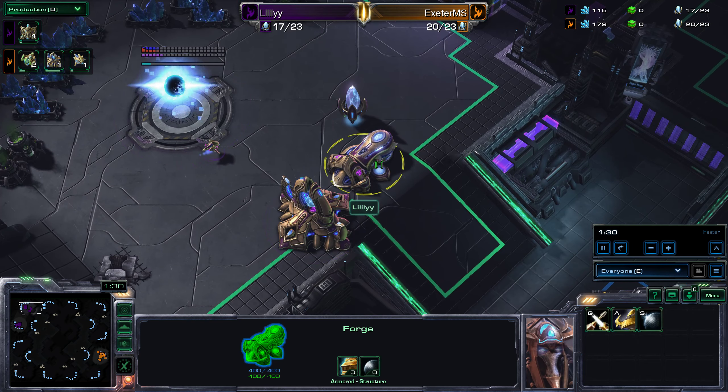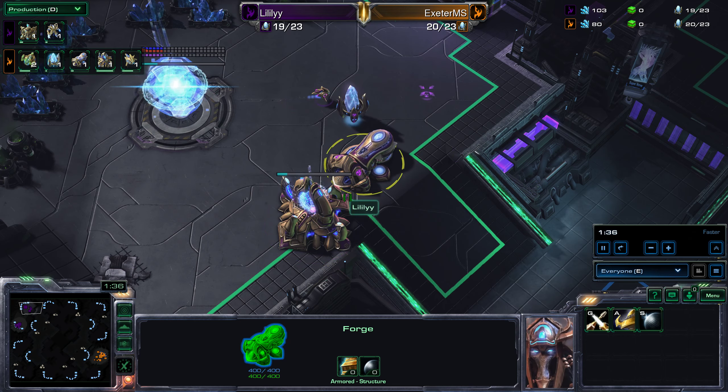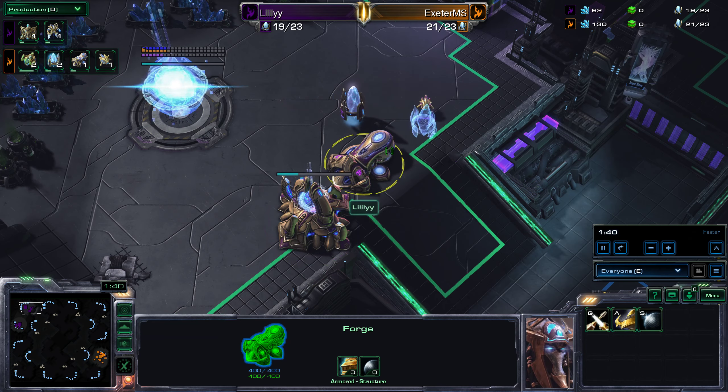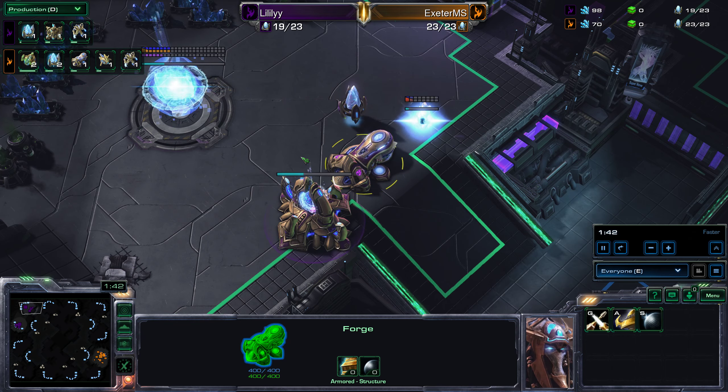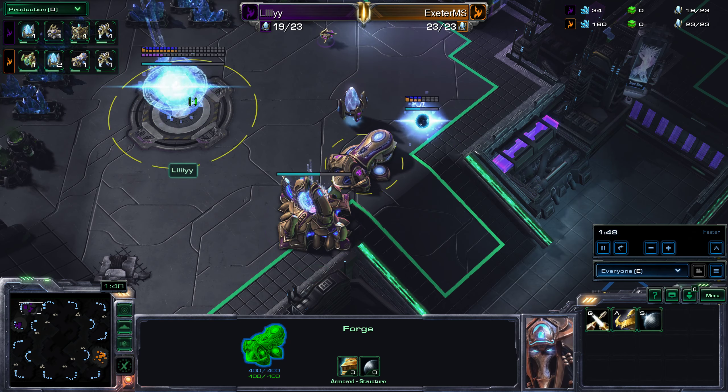This forge — if you were going for some sort of horrible cannon rush you would go forge first and you'd already have a worker on the other side of the map getting ready to drop those cannons. So this forge is most likely for a defensive cannon to keep you safe from any sort of early cheese, and it's not a bad choice if you're going to go for an early expand — and this is an early expand.